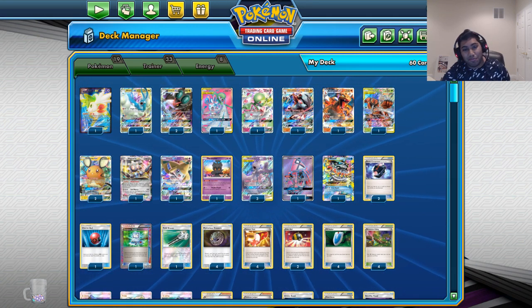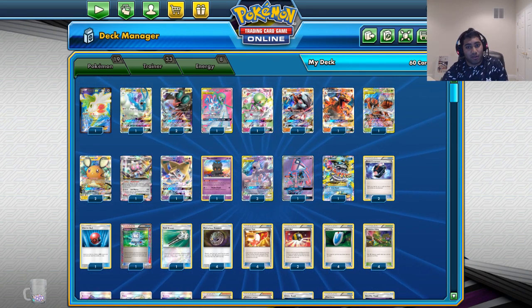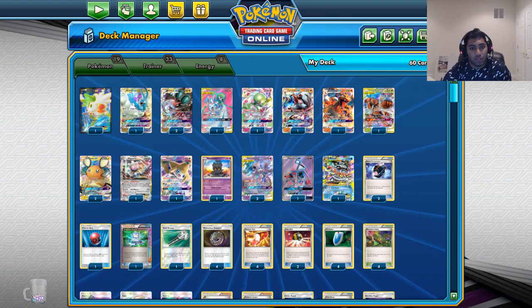If you guys have been following me on stream, you can see where my thought process lies and how I've been tinkering with this. So let me explain some of the fun stuff in the deck. There's one Shaman and two Dedene — these are the support of the deck — and one Lele. These cards will get me the draw and the engine I need.